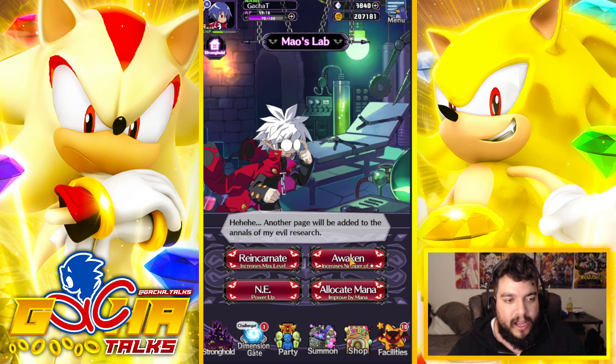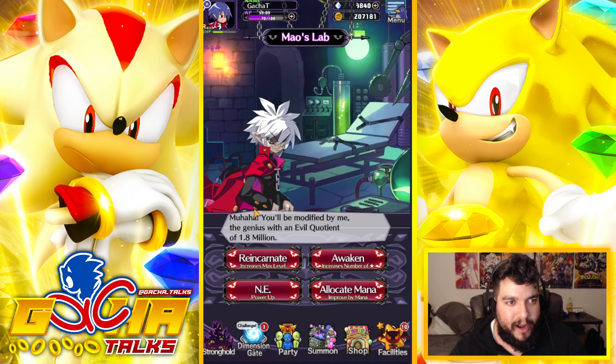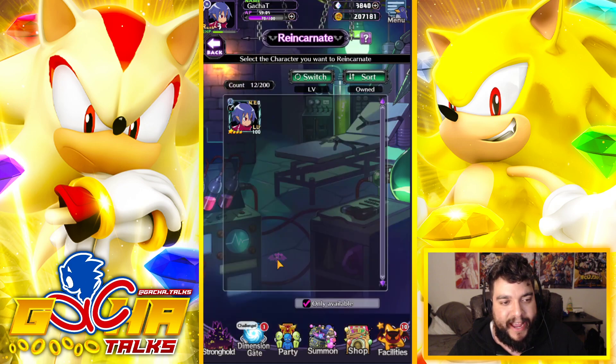Right now you've got Allocated Mana, you got Awaken, Reincarnate, and Power Up. Pretty much that's everything we got going on here. But in this video we're going to specifically be looking at Reincarnate, because those others could be separate videos to talk over as well.